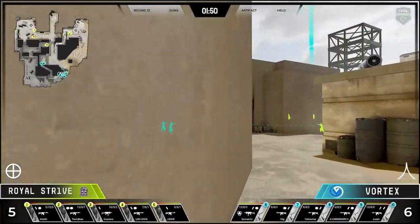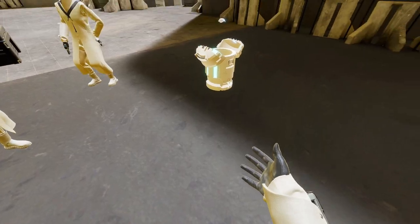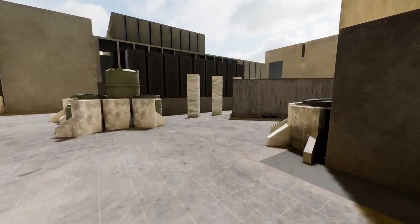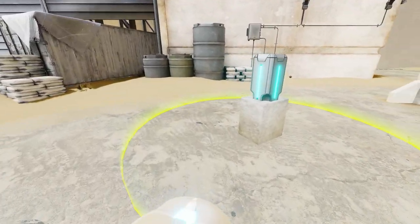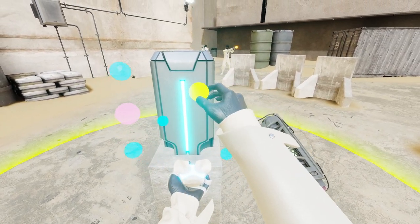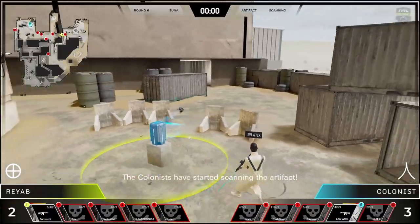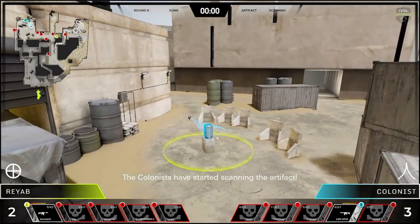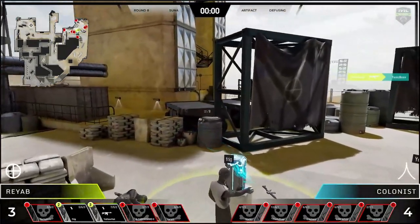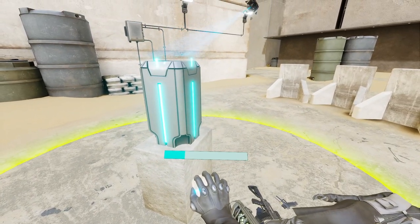After 10 rounds, the teams switch sides and the first team to win 11 rounds wins the match. When you spawn as a colonist, you're given a single scanner. One person must grab it, put it on their chest, and make their way to one of the two artifact sites. At the site, hold the artifact palm-face-up and use your other hand to grab the yellow dot and touch the pink dots until they're all green. Once deployed, the timer stops and colonists win even if all colonists are dead. The only way for a Rayab to win is by grabbing the scanner and holding the trigger for a couple of seconds to interrupt the scan.